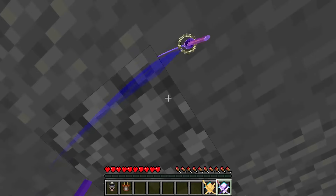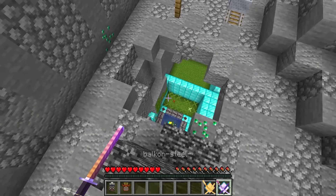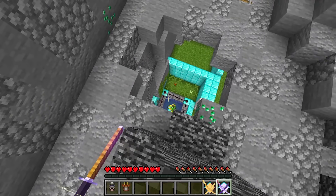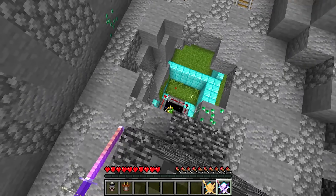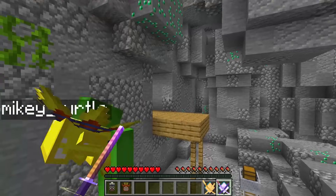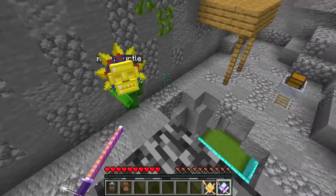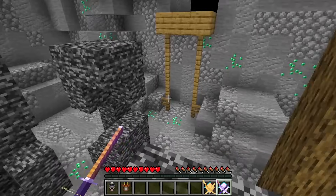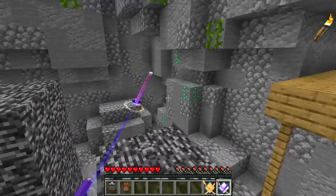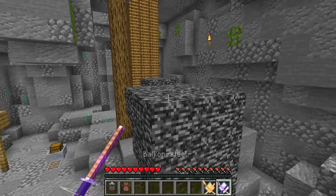Wow! Whoa! Awesome, I made it! I want to come up! Go ahead. Here goes! You got this. There, I made it! We're a bit closer to the top now. Let's keep going! This looks like a parkour course with trees. I see. If you swing your sword in the air, your jump distance increases.